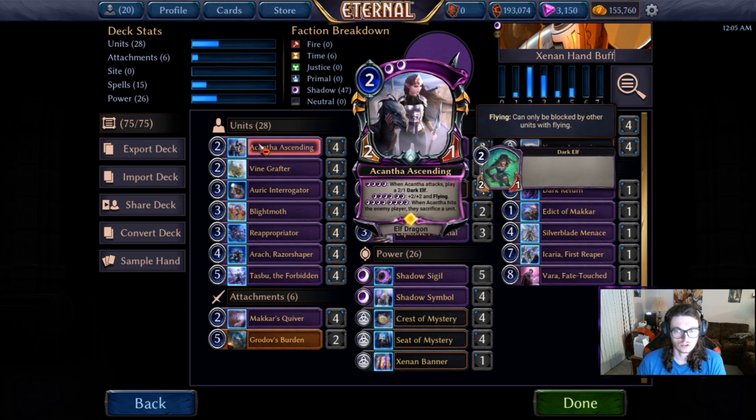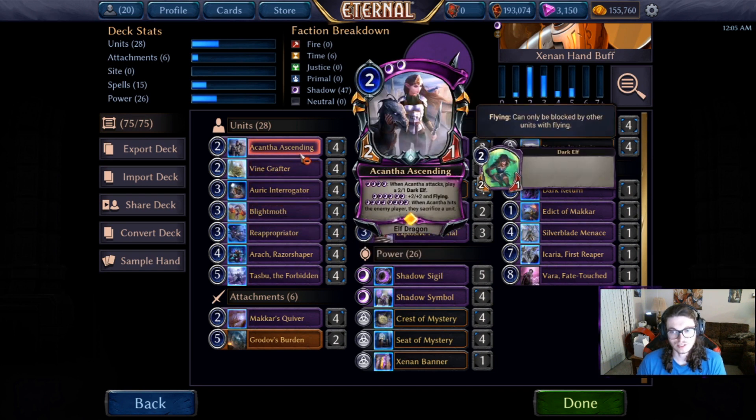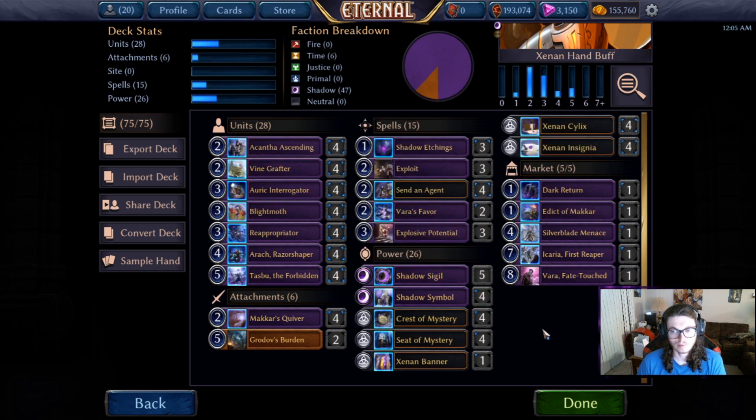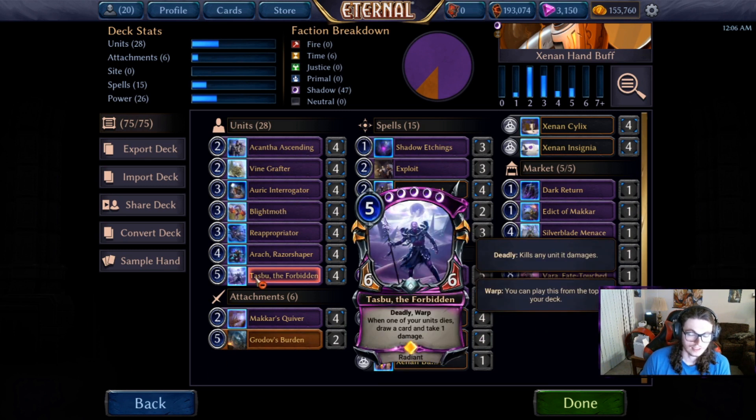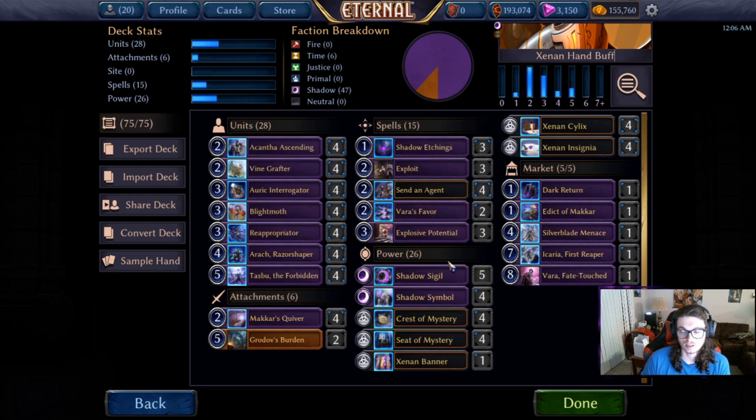I wanted to use something like Curtain Call but it just wasn't happening consistently enough, especially since we've skewed our power to play Acantha. Maybe there's a world where I don't force cards like Acantha and play Twins Bitling or something instead — just more pure Xenon. But I think these ascending cards are pretty strong, and I'm such a big fan of Tasbu and Acantha that you've got to pick your poison.